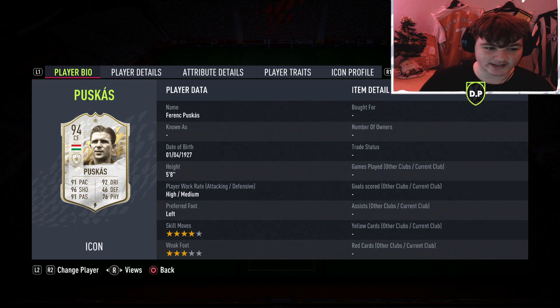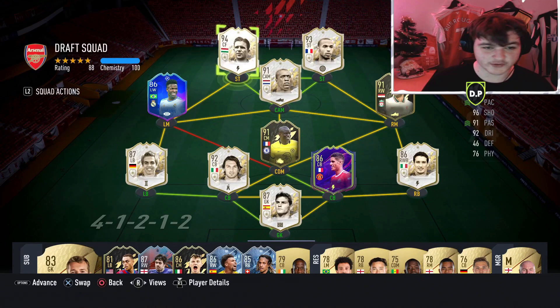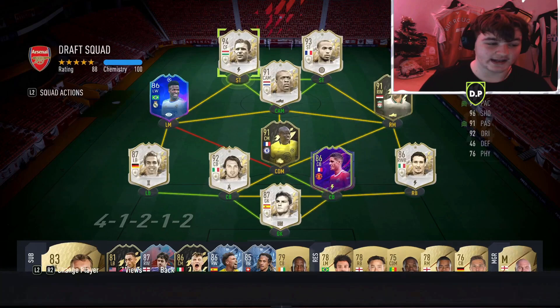Instead, EA decided to release prime icons into drafts, which was a big surprise. We built up a draft and managed to get Prime Henry, Prime Saddle, and Prime Puskas. There's a Prime Henry review on the channel now if you want to check that out — I absolutely loved him.